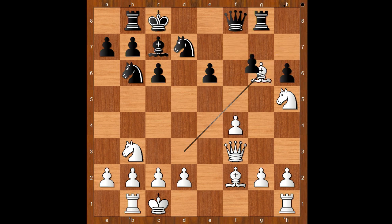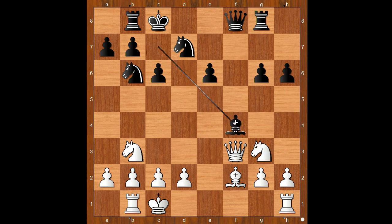Bishop takes on g6, f takes on g6. Knight to g3, bishop takes on f4. White to move — what would you do? Wesley So castled kingside. The other option was castling queenside, but kingside castling provided more exercise for the king. We have castling kingside.